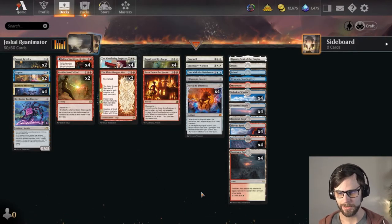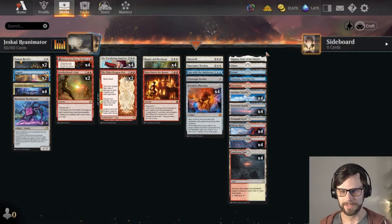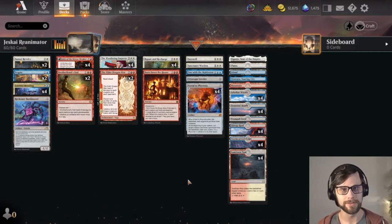The Wandering Emperor is in here as I believe the full four copies, which is just a crazy good card — no surprise at all. And then a smattering of tech in the lands with Eiganjo and Otawara at the very least. So a very interesting and very good deck. I've been playing this on the ranked ladder to get used to it and I love it. We're going to send it through a standard event and have a blast with it.